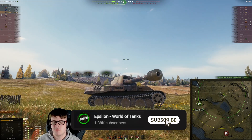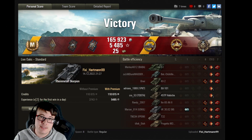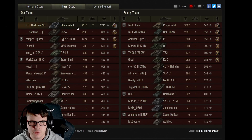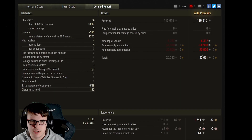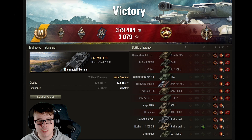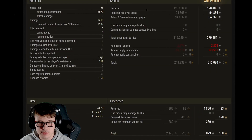Let's jump into the postgame stats. The first game — the one-versus-six showcase against lower tier opponents where it is absolutely dominant — managed to pick up the Kolobanov's medal, High Caliber, Top Gun, and mastery badge. A really good replay from Fixie Hartman 99: 7313 damage with seven kills, coming away with probably more damage than the entire team combined. Big thumbs up for that result, picking up 80,000 silver without having to fire exclusive premium rounds, in a battle that only lasted nine minutes.